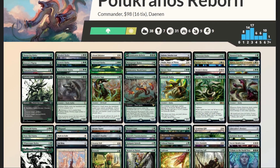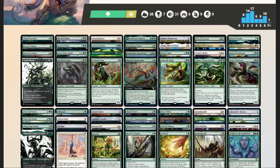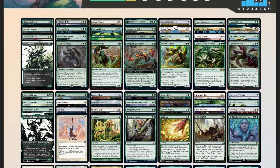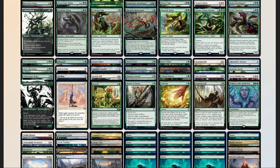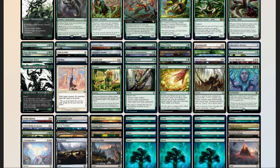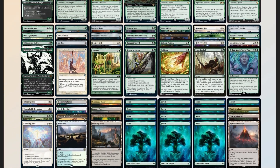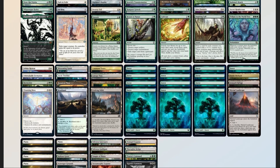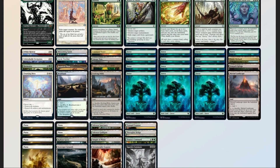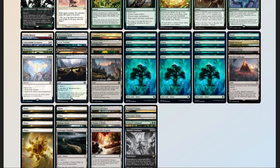Now that we have our deck list, we should compare it to our checklist. We have 50 mana sources split between 38 lands and 12 pieces of ramp — right on target. 9 pieces of card advantage — a little light, but that's okay. 12 pieces of interaction, 2 board wipes, 2 pieces of graveyard hate, and 1 'sudden I win' card in Zagarda's Summons.